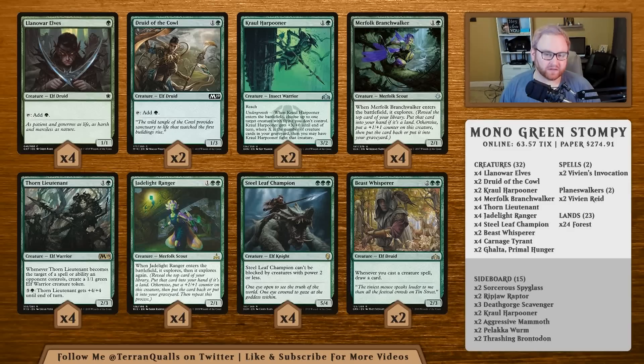If not, you go Llanowar Elf into Druid, then Merfolk Branchwalker. Harpooner is here to deal with flyers — those Drakes, Arclight Phoenix, and Pteramander. It's a fantastic card against that. Some lists run it as a four-of, but I like it as a two-of in game one because we don't exactly know what we're up against, and the fight mechanic only affects creatures with flying. I'm not a fan of Pelt Collector since it sometimes just becomes a 2/2 and doesn't contribute much — I'd rather have Thorn Lieutenant, Jadelight Ranger, and Steel Leaf Champion.